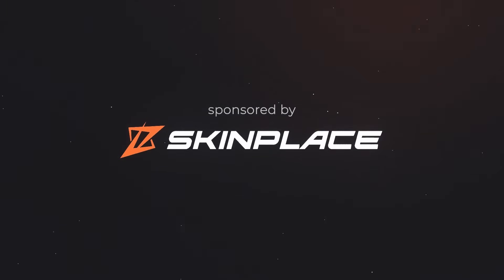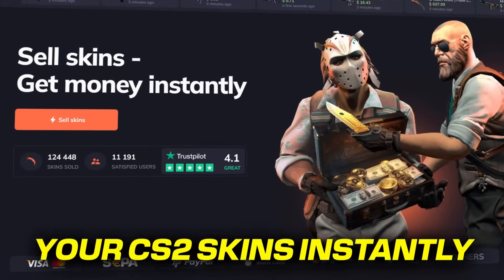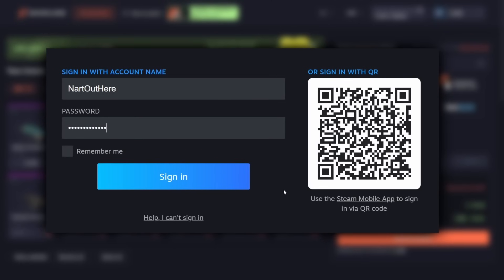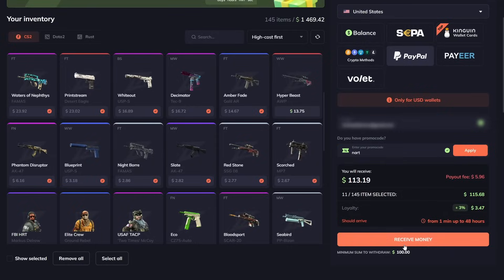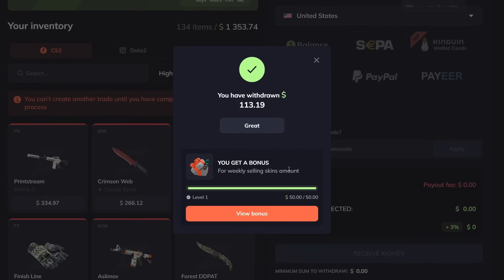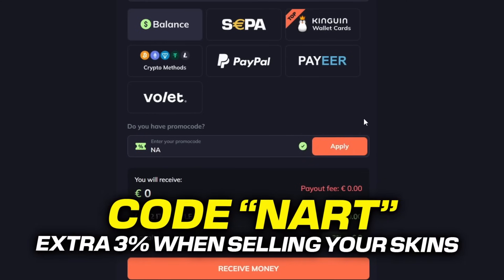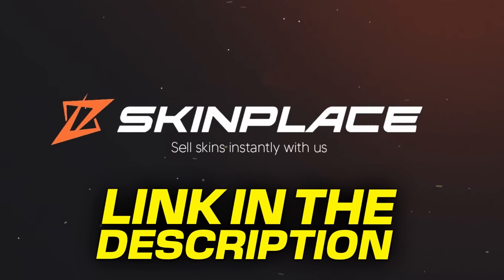Quick word from today's sponsor Skinplace. Skinplace is a platform where you can sell your CS2 skins instantly and quickly withdraw your money. Log in with Steam, select the skins you want to sell, pick your cash out method, then click receive money and in a couple of seconds you get your payment. Use code NART to get an extra 3% when selling your skins. Use the link in the description to sell your skins now.